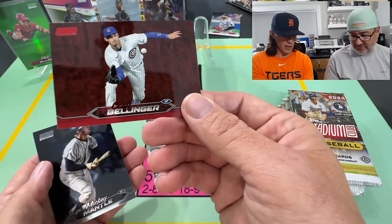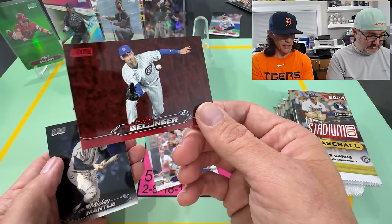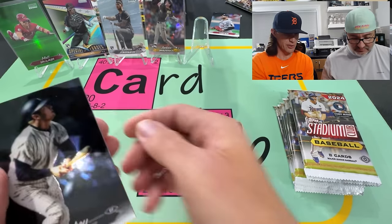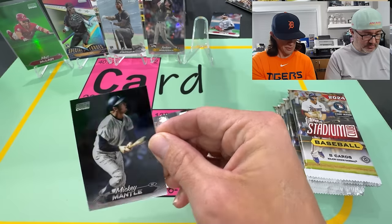Bellinger, who just re-signed with the Cubs today — he picked up his contract. And Mantle Chrome, nice — that's kind of cool.